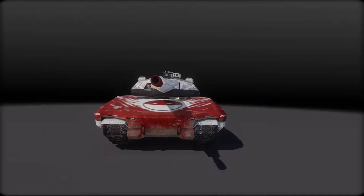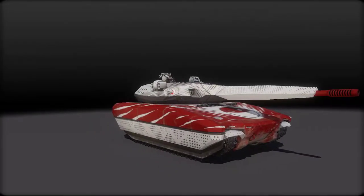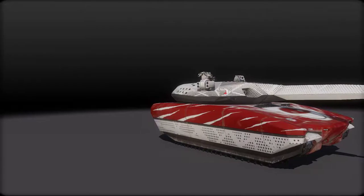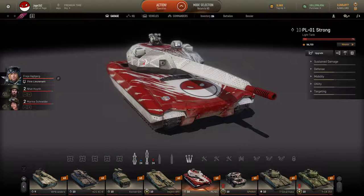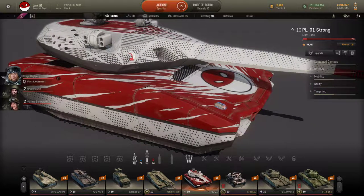To celebrate this, as you can see in front of you, they released a Poland Ball skin for the PL01 concept tier 10 light tank. For anybody that doesn't know, Poland Ball is a famous comic coming, I believe, out of Poland initially, but now anybody in the world does it. It's basically countries' flags represented by little characters — this would be Poland's up here. It's just really great fun. So they collaborated with them to create this skin, but that's not all that they're doing for Polish Independence Day.